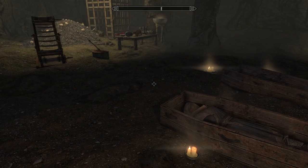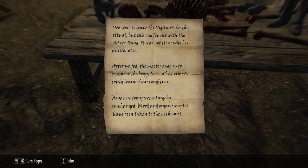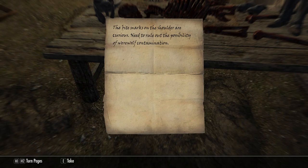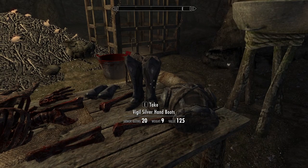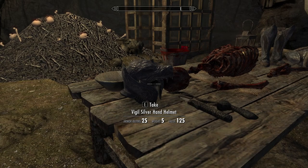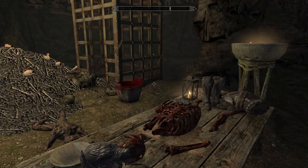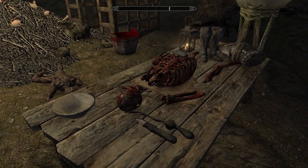Anything else in here? Got a lovely burnt corpse. Notes on dissection — they examined a body from the Silver Hand to learn about their condition. Bone anatomy seems largely unchanged, bite marks on the shoulder are curious — need to rule out werewolf contamination. Interesting, so this was a Vigil versus Silver Hand situation. That helmet's got a werewolf design on it — hell yeah! We need to drop some stuff since we are way overweight.